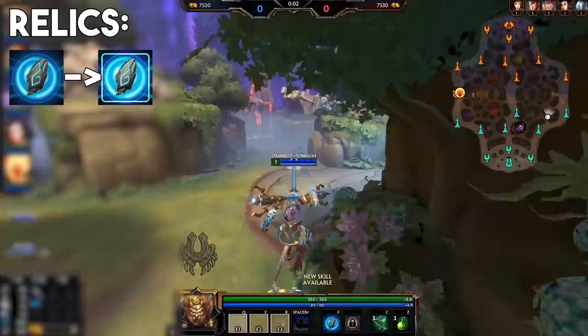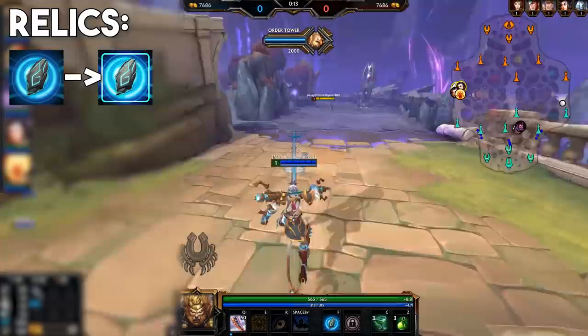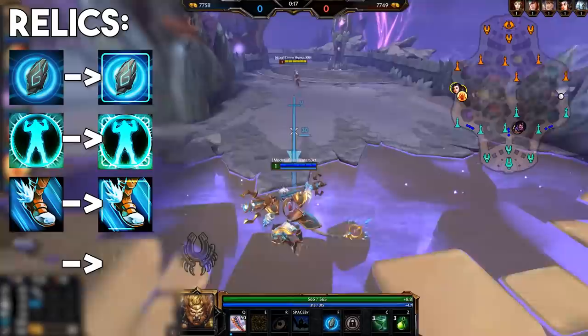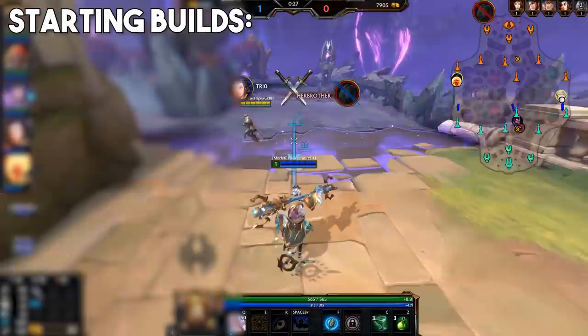Okay, and for relics, most solo laners use Teleport as their first relic right now. Being able to back to base for free without really missing any farm is very powerful. Forgoing Teleport is risky but is sometimes done on certain picks. And then for your other relic, usually this wants to be a teamfighting relic especially if you're on a tanky warrior or guardian — so Shell, Heavenly Wings or Horrific Emblem. But on some gods I also like Blink, for example Kukulkan makes good use of it engaging with his ultimate.